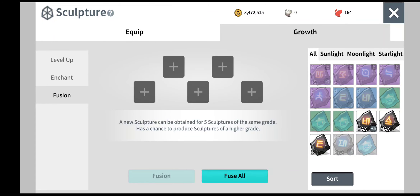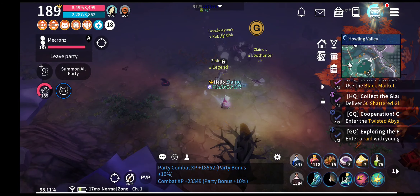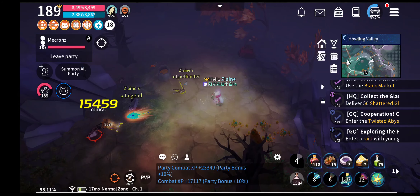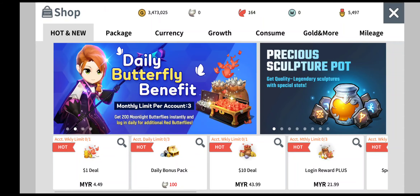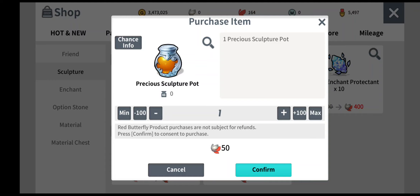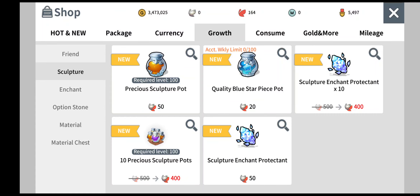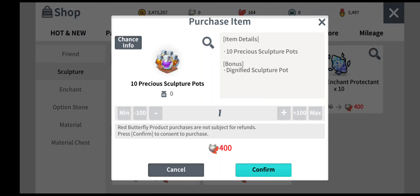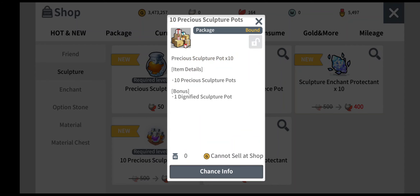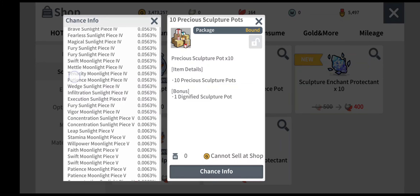Fusions is something I will do the least. For anyone who doesn't have a heroic sculpture piece yet, I recommend going into the shop under the grow page, then sculptures. You can see that precious sculpture pots are available to purchase for 50 butterflies. But I recommend buying the tempest one — it's 400 butterflies but much more worth it, and you can get heroic sculpture pots from it.